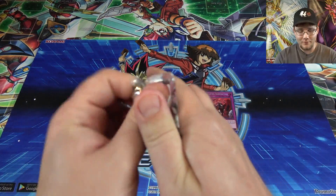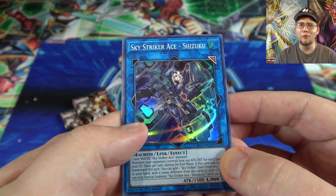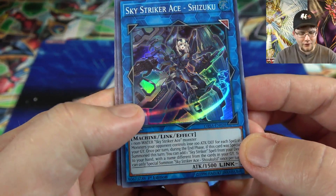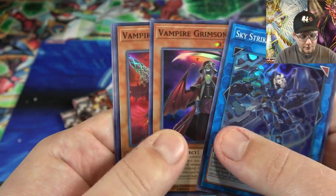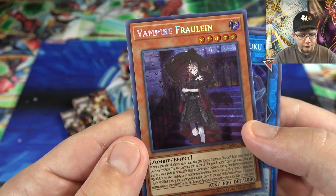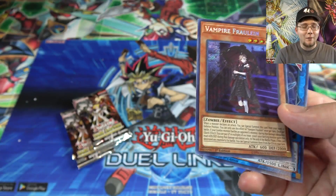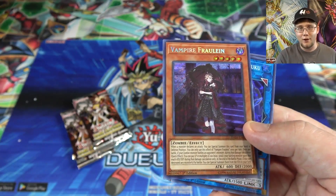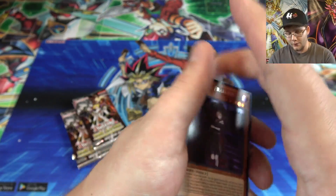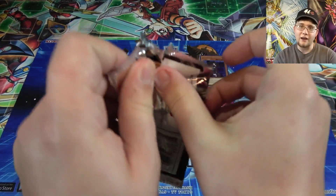I'm looking for Vampire cards. Vampires might be the cheapest of the three archetypes but kind of makes it fun — easy to build. I really need their XC monster, which is on the front of the box. Then we start off with one of the Link monsters — Sky Striker Ace Shizuku. I only got one of those from my box, so that's good. Then Vampire Grimson, Vampire Red Baron, Recon Scout Fur Hire, and Vampire Fraulein. I actually already got a playset of her, which I was surprised about. Really nice artwork — kind of has that Victorian era look to her.